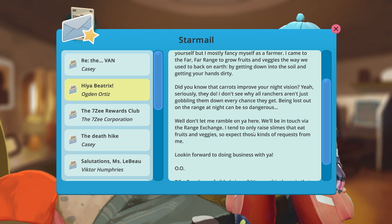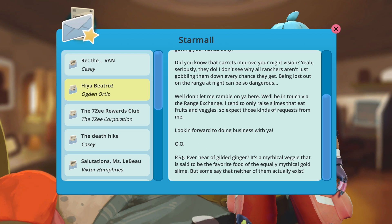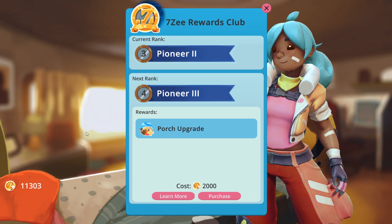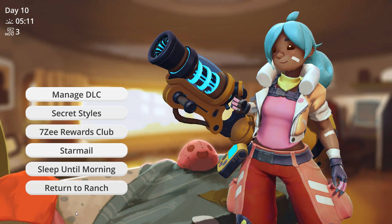I don't see why all ranchers aren't just gobbling them down every chance they get — being lost on the range at night can be so dangerous. Well, don't let me ramble on. We'll be in touch via the range exchange. I tend to only raise slimes that eat fruits and veggies, so expect those kinds of requests from me. Looking forward to doing business with you. P.S. — Never heard of a gilded ginger? It's a mythical veggie said to be the favorite food of the equally mythical golden slime. But some say neither actually exists. Trust me — they exist. I've seen them.